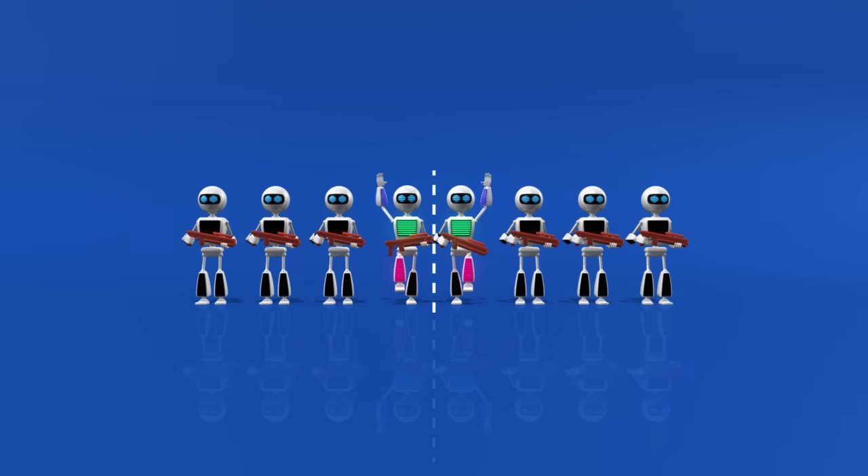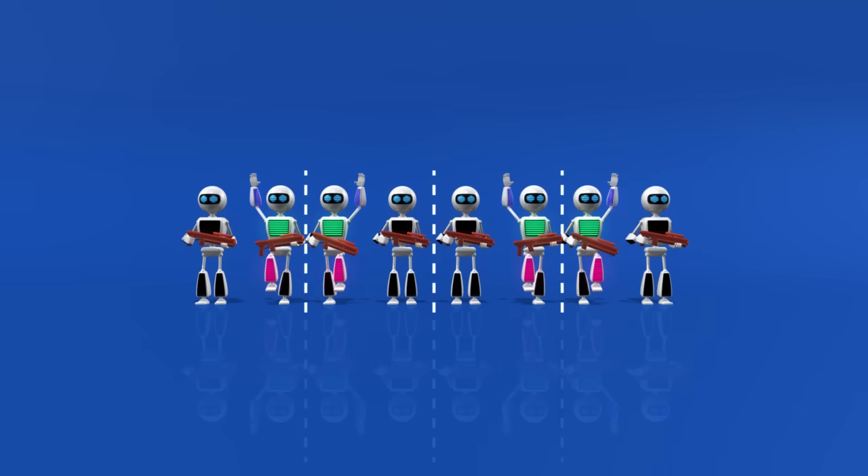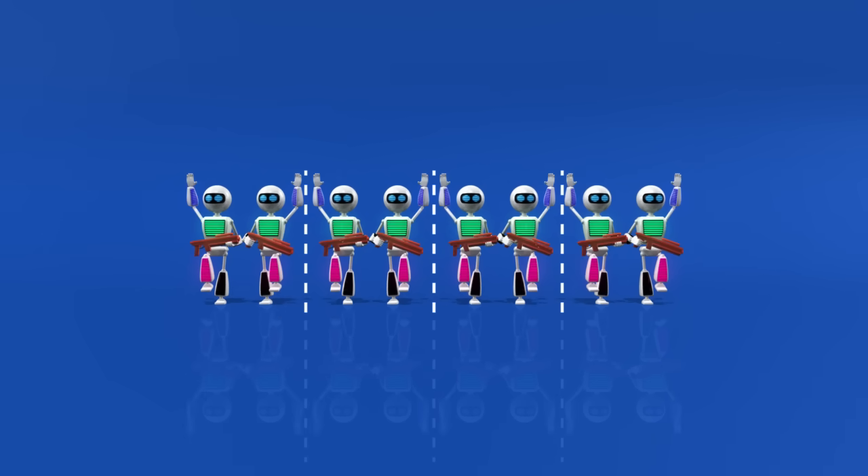Everything we just saw will now repeat itself on a smaller scale, and the two parts will mirror each other. We've split our row again. Now all the robots are generals, and they all see their neighbors are generals too. This is the fire signal.